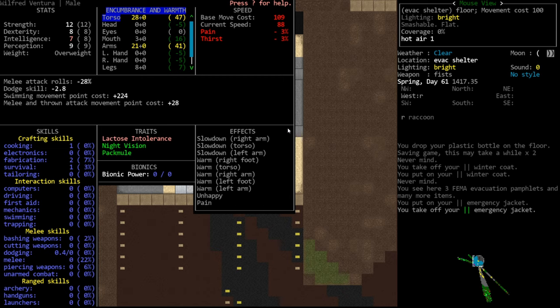28 torso encumbrance is a little higher than I'd like. I try to keep torso encumbrance down as much as possible – I'm okay up to 35 or 40, but 40 is pretty high for me. It depends on your level in the game as well. Six months in, with high skills and likely switching to firearms, negative melee attack rolls matter much less. But in the early game, melee attacks are very important because you'll be meleeing quite a bit until you can get your hands on a ranged weapon.